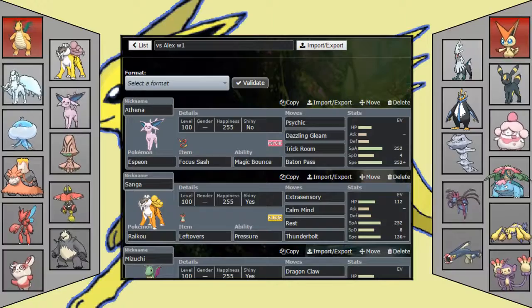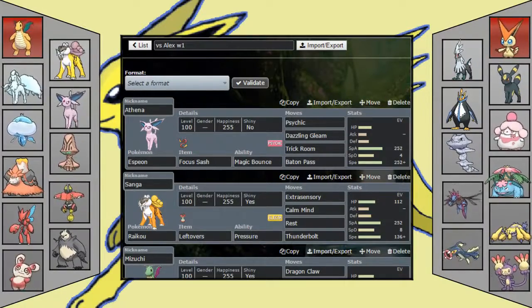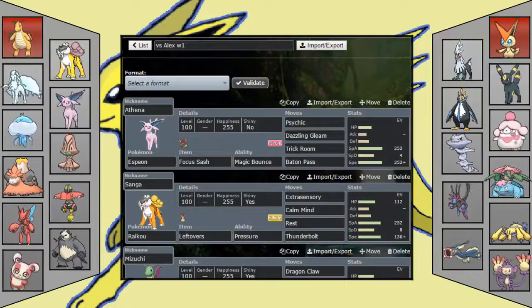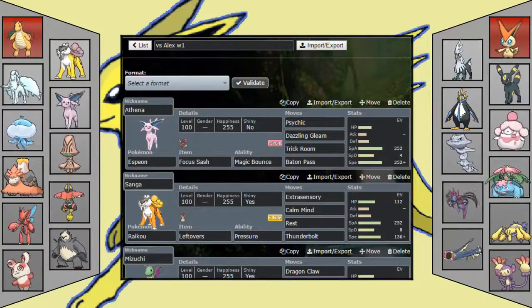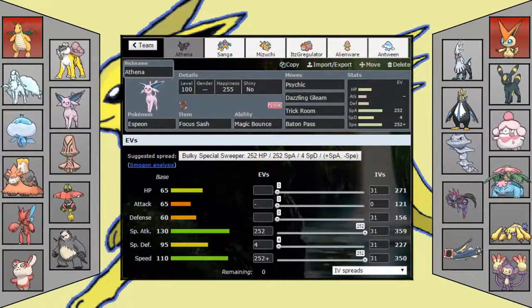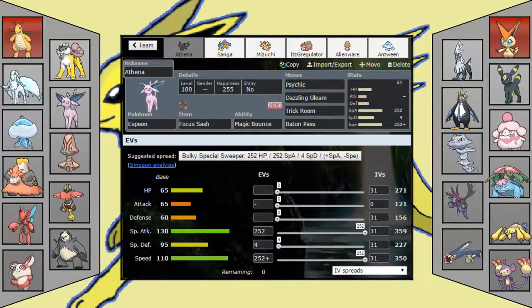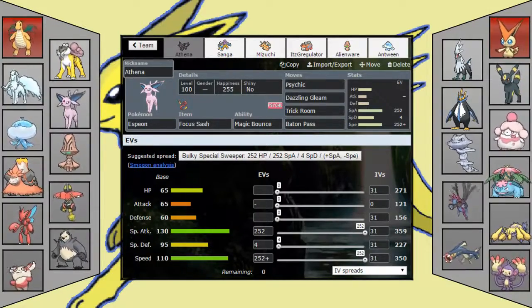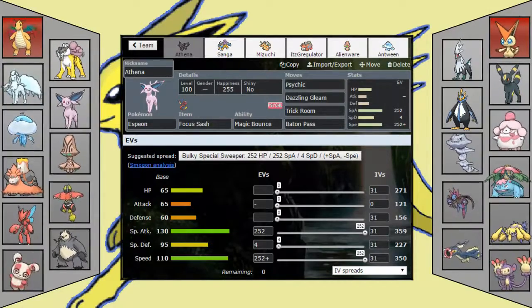Starting off we have a Sash Espeon. If he brings Galvantula, we lead Espeon and make sure webs don't get up. Moveset is Psychic, Dazzling Gleam, Trick Room, and Baton Pass. I really need this to get rid of Galvantula for me — if webs don't get up on my side, that is very good for me.